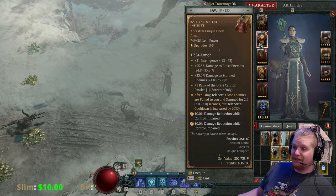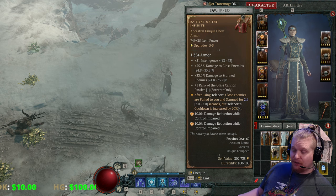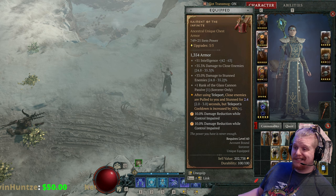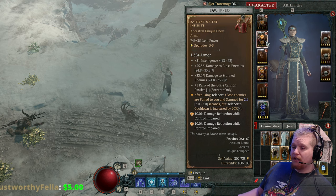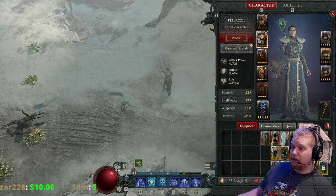This particular one that I have is a 749 plus 25, and it has 51 intelligence between 42 and 63 — obviously not a perfect roll. The damage to close enemies is 24.8 to 235.3, which makes sense for the effect of this particular armor, because when you get in really close to enemies you really want to do tons of damage. You're teleporting directly on top of their heads and pulling them all in close. They also have 33% increased damage to stunned enemies, which actually works surprisingly well with my Charged Bolt build.